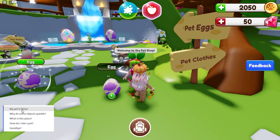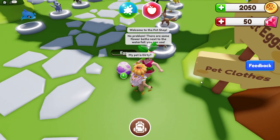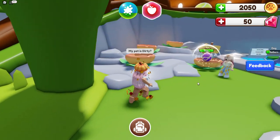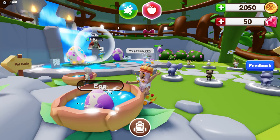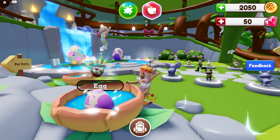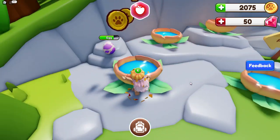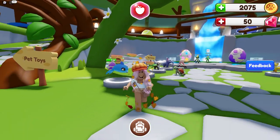My pet is dirty! No problem — there are some flower baths next to the waterfall you can use. I guess we have to go over there because our pet is dirty. The little mood booster thing is up here. Is the pet hungry too? Oh, that person has a turtle. We got some money!